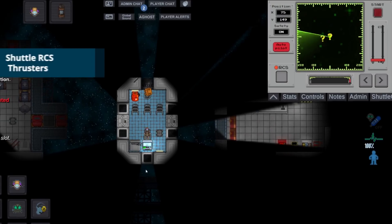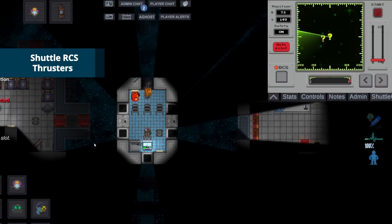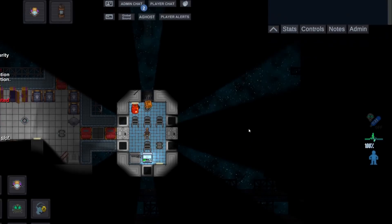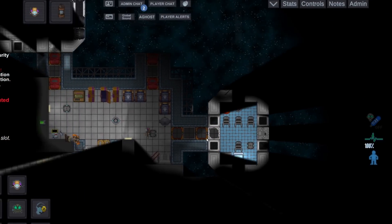Shuttles have gained directional thrusters and a reaction control system on their consoles for omnidirectional movement. This feature is predicted to reduce shuttle-based accidents by 10 billion percent.